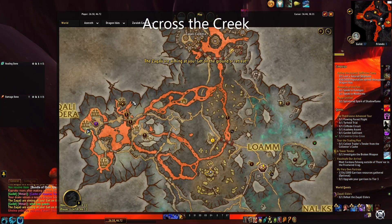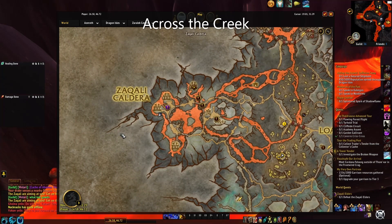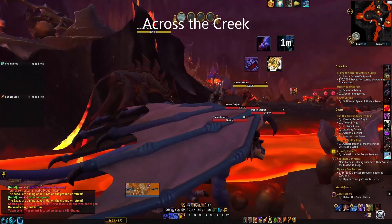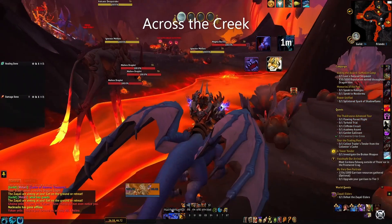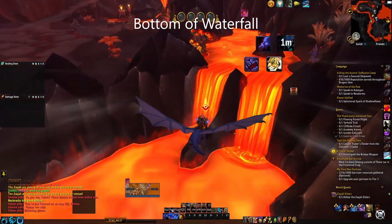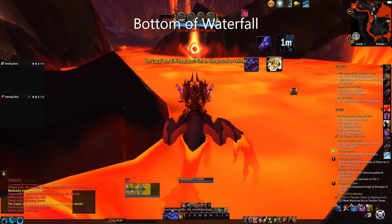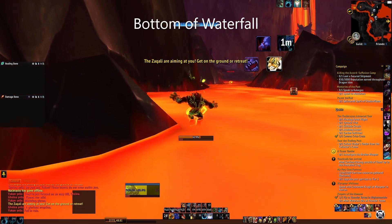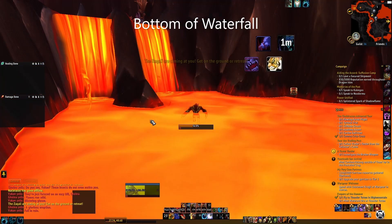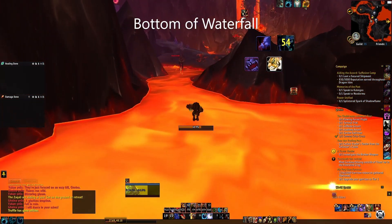But here there's one that spawns for sure — this is the one beside the elder bosses, across the creek. It says so on the map. And one spawns right here. Don't be like me, once again — I'm falling in the lava. It's fire hot. But yeah, right about there. I believe I listed that one as at the bottom of a waterfall or something like that.